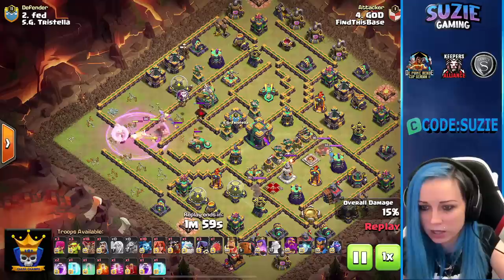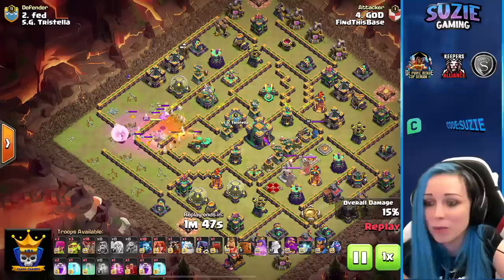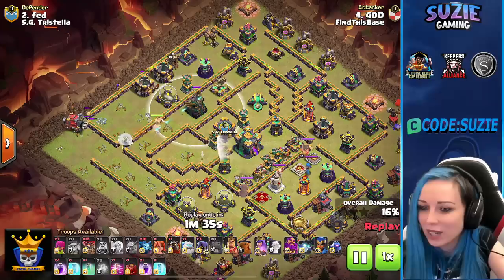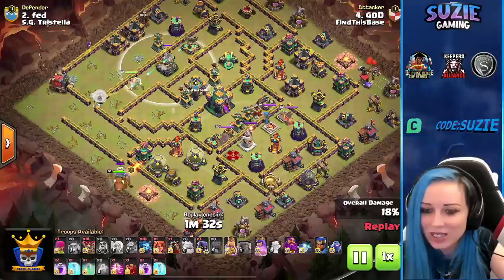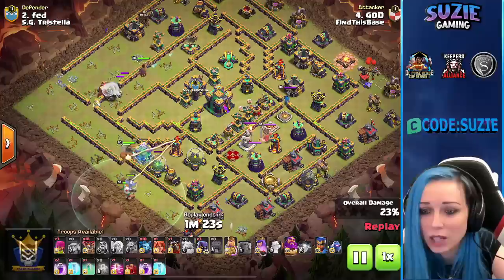I like this queen charge so far — she can get very nice value going for the scattershot and also reaching the Eagle. Interestingly using the Wall Wrecker. Queen on the Eagle now. King in action, using the Warden as well. Ice Golem tanking. Guessing we'll use the Royal Champion too. The Wall Wrecker is not taking any damage — pretty safe. Queen nicely clearing defenses and especially tanking that X-bow.